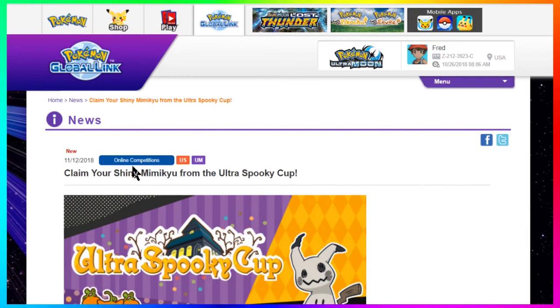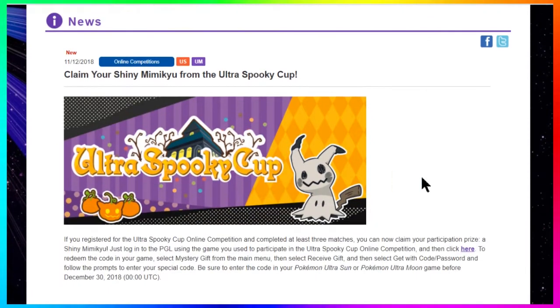Once you're on that page it says: if you registered for the Ultra Spooky Cup online competition and completed at least three matches, you can now claim your participation prize — a shiny Mimikyu. Log into the Pokemon Global Link using the game you used to participate, then click to redeem the code. Select Mystery Gift from the main menu, select Receive Gift, then select Get Gift with Code/Password and enter in the code you get. Make sure you enter the code in Pokemon Ultra Sun or Ultra Moon before December 30th, 2018.